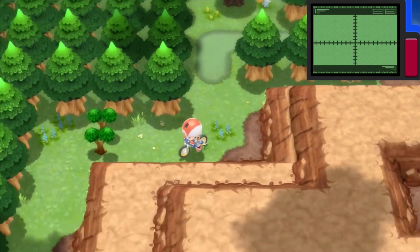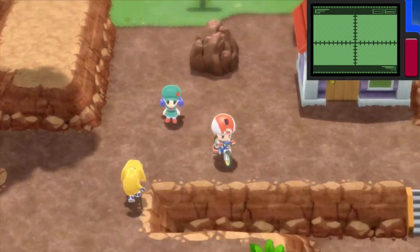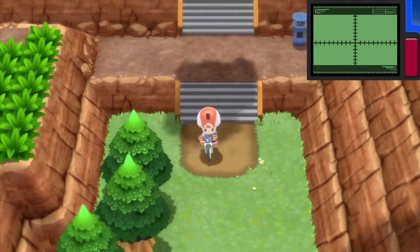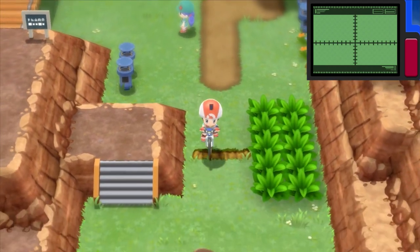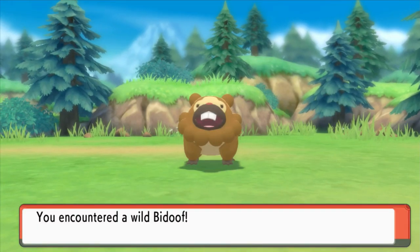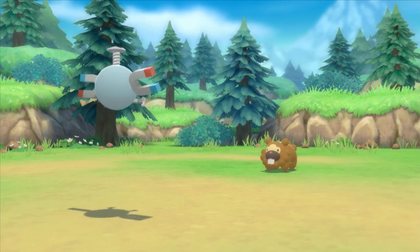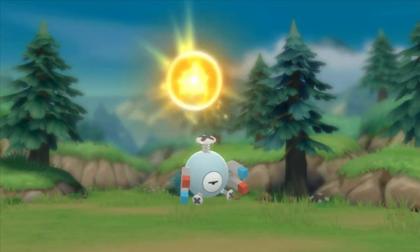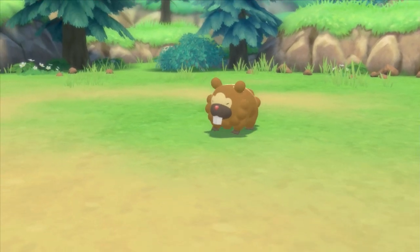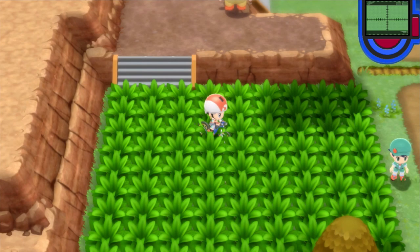So now we're going to go to the left and go down here. There's still another item we can get — it's going to involve going through some grass, which is not good. Should I just attack it? Sure, we're going to get like no experience from this. There we go. Bidoof is down. I think your encounter rate actually increases when you're on the bike — I'm pretty sure. Oh my god, a Shellos up here.